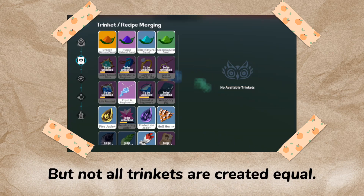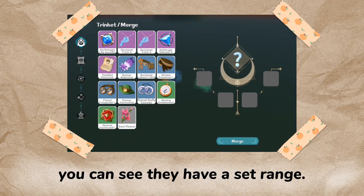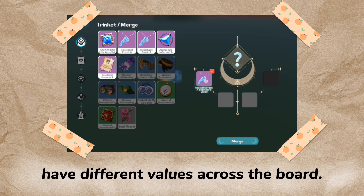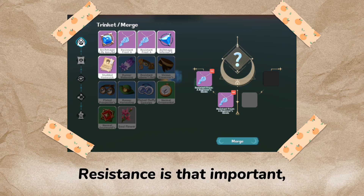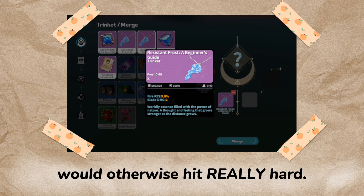But not all trinkets are created equal. If you check their info, you can see they have a set range, and these two have different values across the board. I'll be keeping the one with higher fire resistance — resistance is that important, as elemental attacks like Niedner's frost breath would otherwise hit really hard.